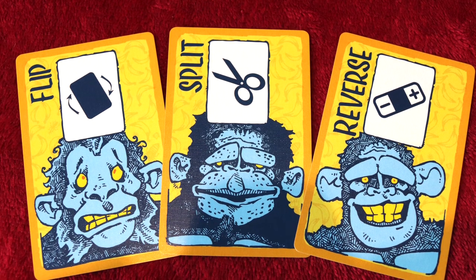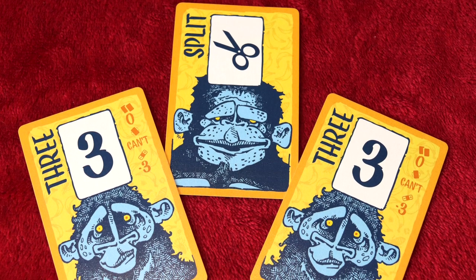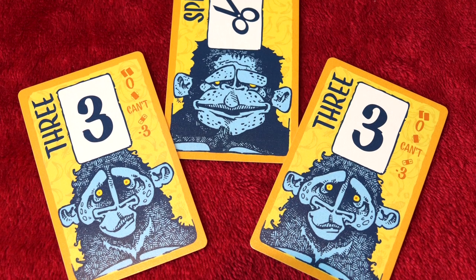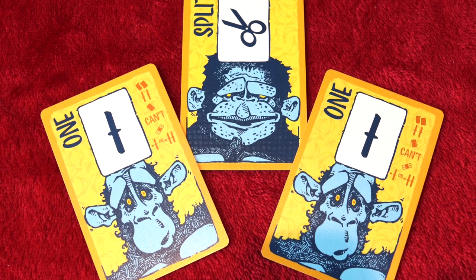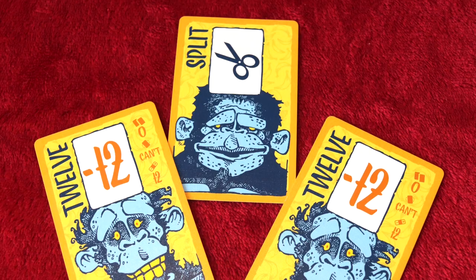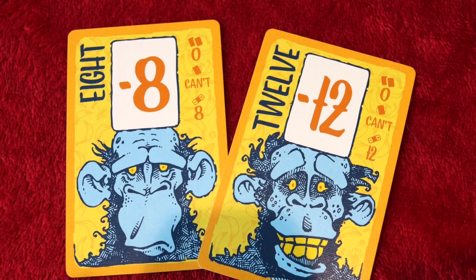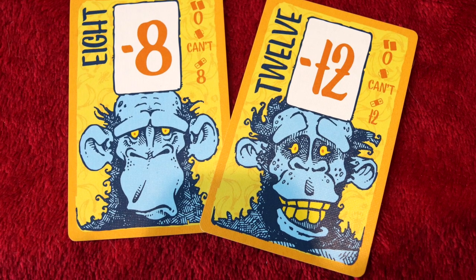Players have to use all their special cards on their number cards, with a maximum of one special card per number card, even if it decreases their score. A split has to be applied to a pair — it prevents a pair of cards from cancelling each other out, which is good. But it also prevents a pair of ones from comboing into an 11. If a player's only pairs are ones or a negative pair, they must still use the split. Some of the cards are negative numbers, so you will want to pair those up with duplicates to get rid of them.